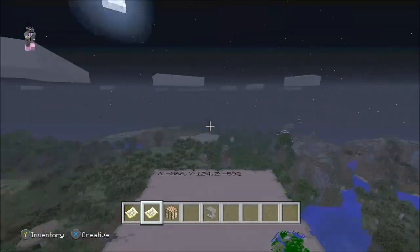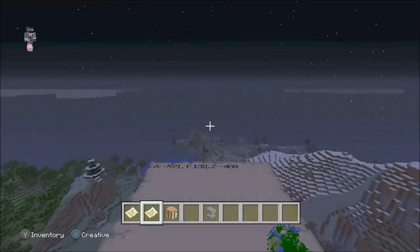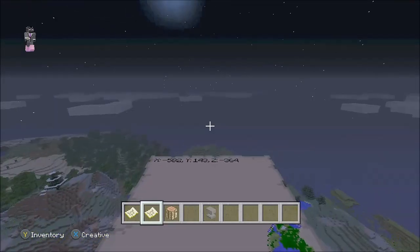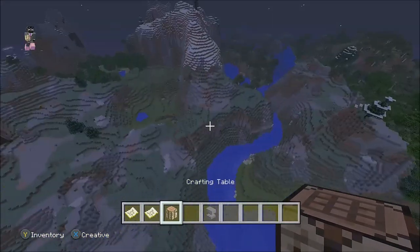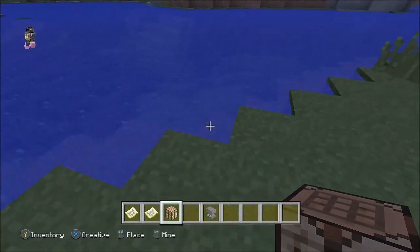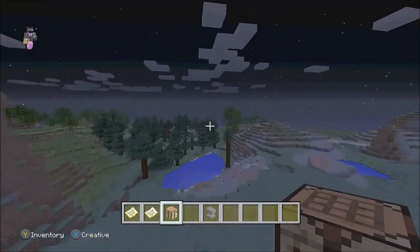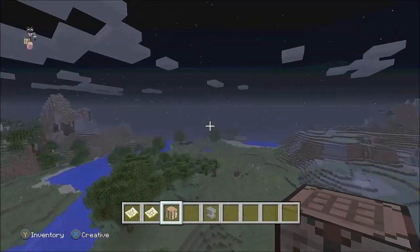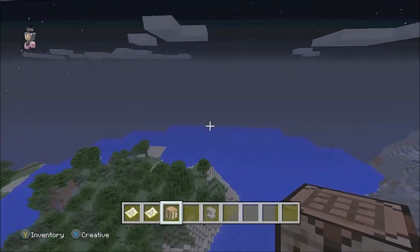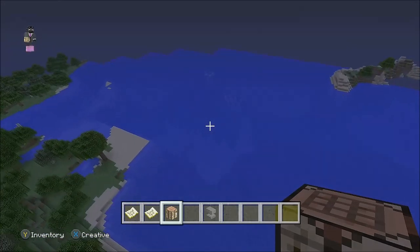I don't remember where the body of water is actually now that I'm thinking about it, so we're just going to quickly fly around until we find one so you guys can see exactly what it does. Actually, we're not even going to do that because I've already gotten the achievement. But all you got to do is go over a really large body of water — I mean it has to be huge. Like, if you watched my last video on Minecraft achievements on how to do the ocean monument — here we go, this should be good enough. And there is also an ocean monument right here too, as you can see.